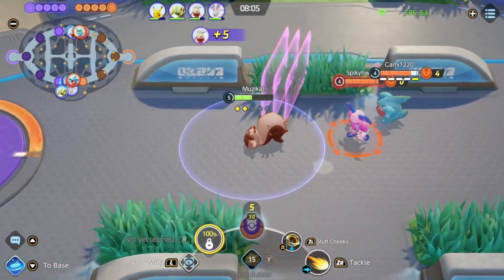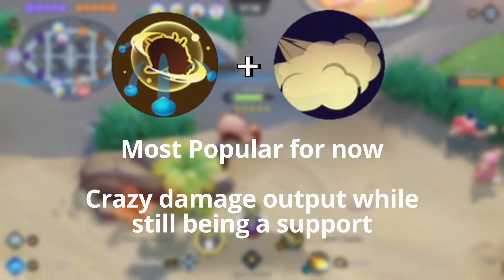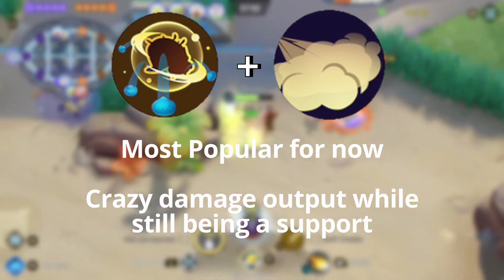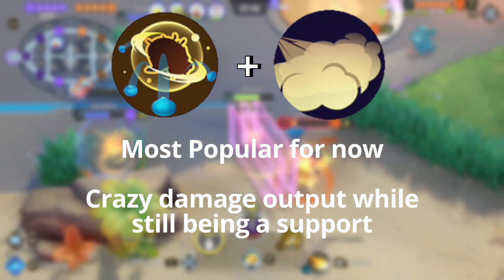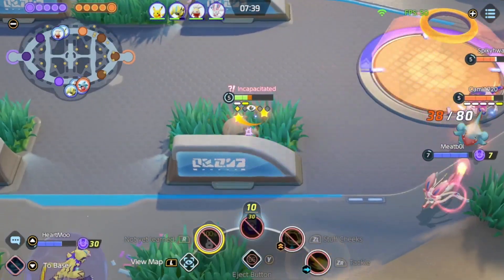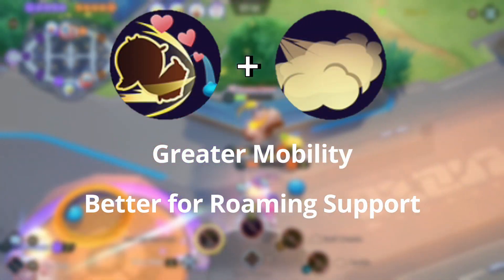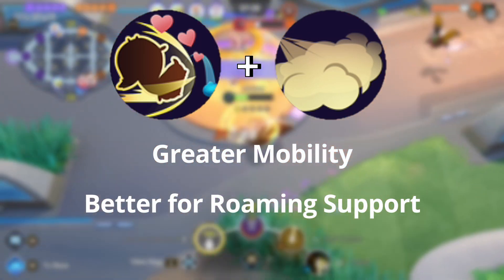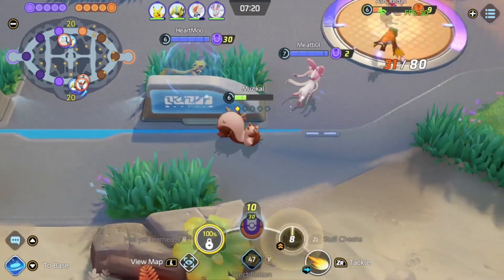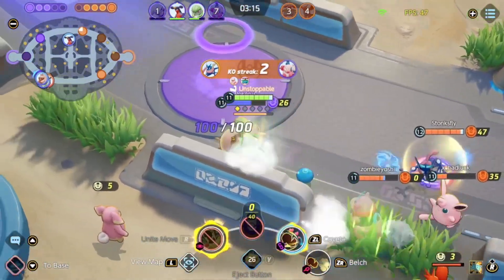The best builds for Greedent haven't quite been figured out yet since it hasn't been around long enough. What we're seeing in early tournaments and ranked games is Stuffed Cheeks and Belch as the best two-move combo for a defender-support role — you can throw berries to heal teammates and still deal decent damage with Belch, helping with objective control on late Dreadnaw or Zapdos. Covet plus Belch is another combo that lets you rotate around the map faster and be in more places more often. You might even get away with playing Greedent in the jungle.